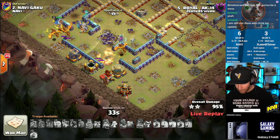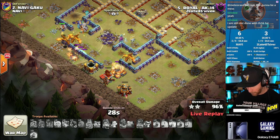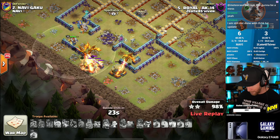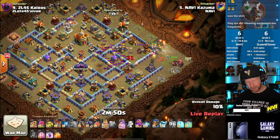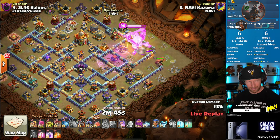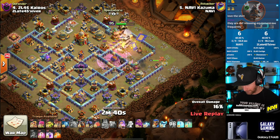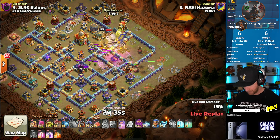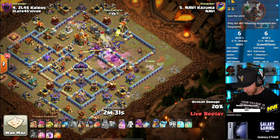I told you this team was going to put up a fight in this war, and they definitely are. Nice job to Royal AK14. We'll pass it back to NaVi and see if they can keep the triples rolling. There are only a handful of attacks that are extremely consistent in the meta right now: queen charge attacks, LaLo attacks, and root rider attacks. With the bans NaVi has, they're going to be doing a lot of LaLo — specifically zap LaLo — but could do skelly donut LaLo as well.